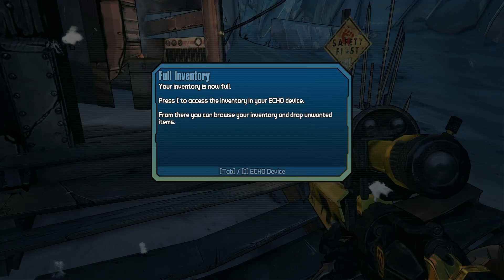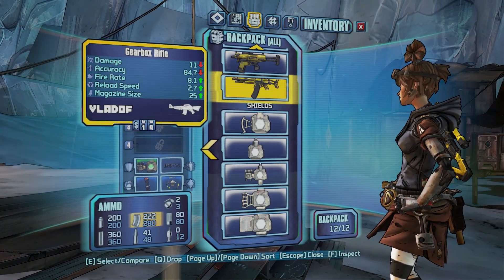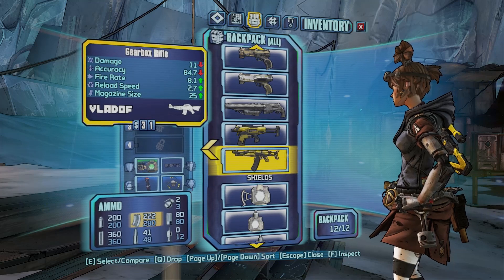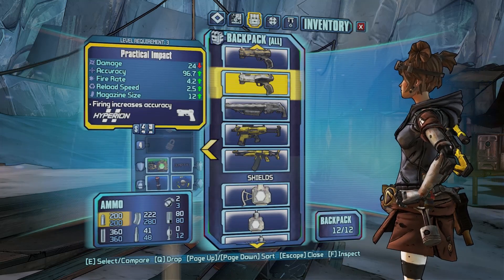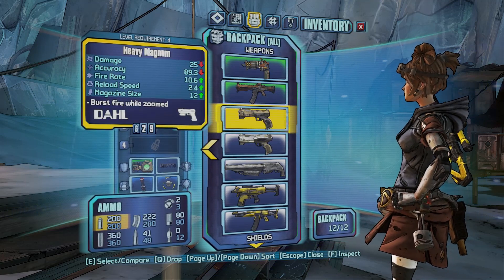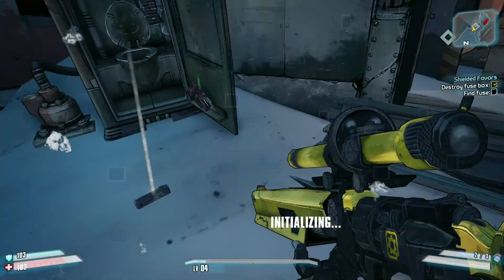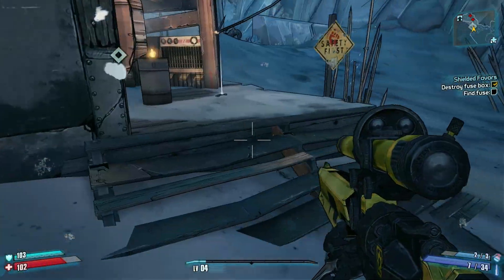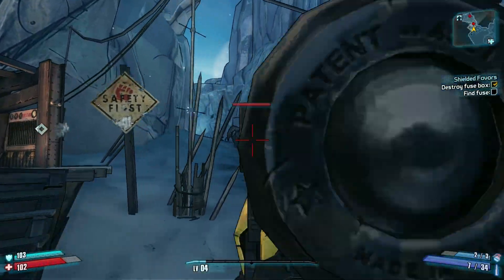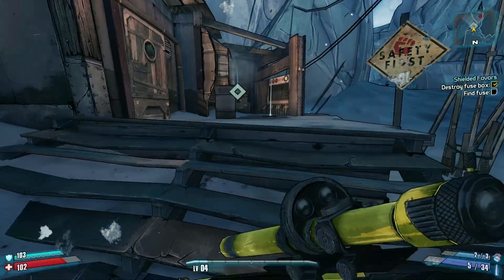My inventory's now full. Let's dump the stuff that costs the least — I guess the gearbox pack. This one costs the least. We'll dump this. It wasn't worth the gearbox pack — I'm sorry, it sucks. For getting the limited edition or pre-ordering. It's a bad pack, I'm sorry.